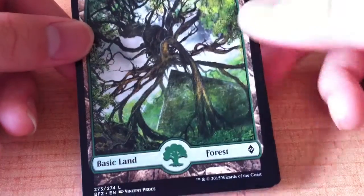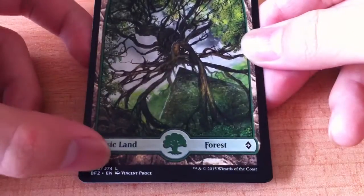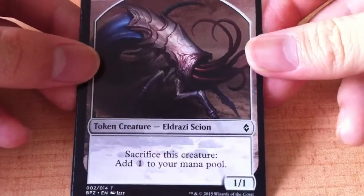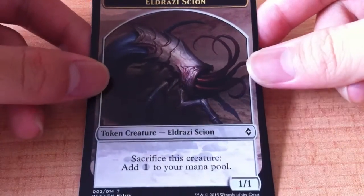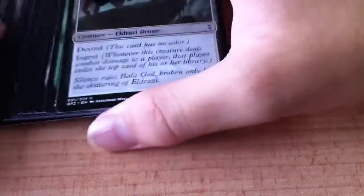And we have a basic land — Forest — and this one is full art! And finally an Eldrazi Scion token creature: sacrifice this creature and add one colorless mana to your mana pool. Okay, interesting. So yeah, that's my 15-card booster pack.